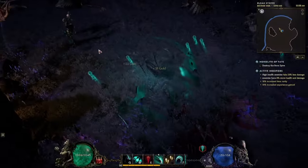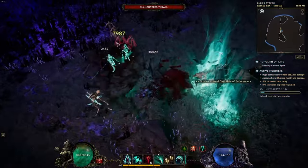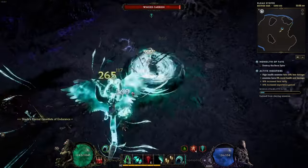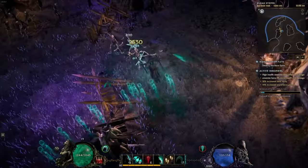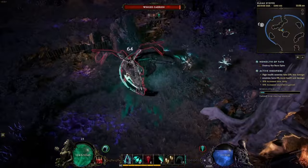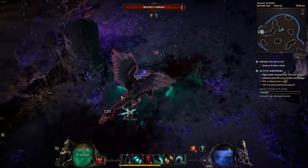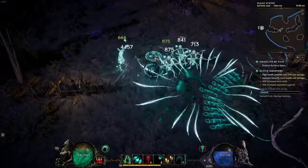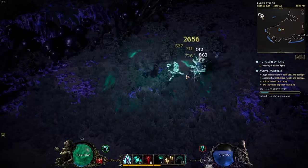If you clicked on this video, you're probably like me and you want to play the Lich, but the Lich doesn't really feel like what you think the power fantasy of the Lich should feel like. The unique skill of the Lich is Reaper Form, where you turn into a dual-wielding scythe reaper of souls. You tried it out and couldn't figure out why it felt so bad — you didn't deal damage, you died fast, you couldn't find enough enemies to keep your health bar topped off, and you might have just given up on the Lich entirely.